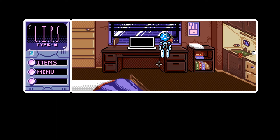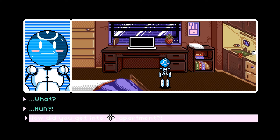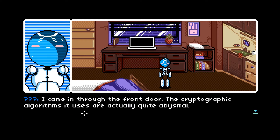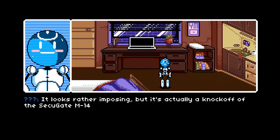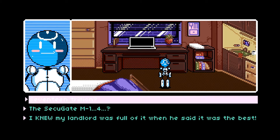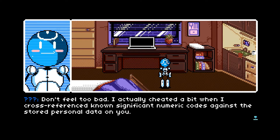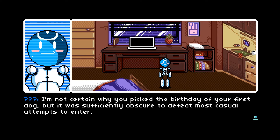A robot appears: 'Good, you're finally awake. I'm honestly not sure why most humans still have such lengthy sleep cycles — are you significantly opposed to cybernetic augmentation?' 'What? How did you get into my apartment?' This is where multiple choices come in — the gameplay can be replayed with different decisions. 'I came in through the front door. The cryptographic algorithms it uses are quite abysmal — it only took me 17 trillion clock cycles to break your entry code. It's a knockoff of the SecureGate M14723-B.' I knew my landlord was full of it when he said it was the best.